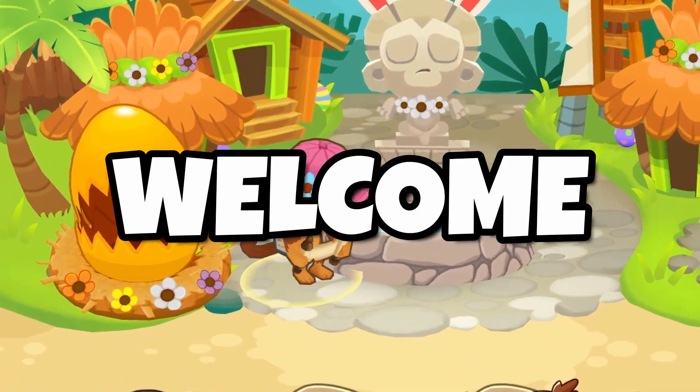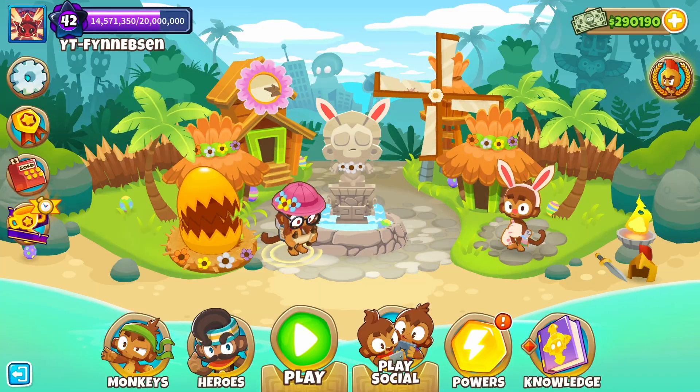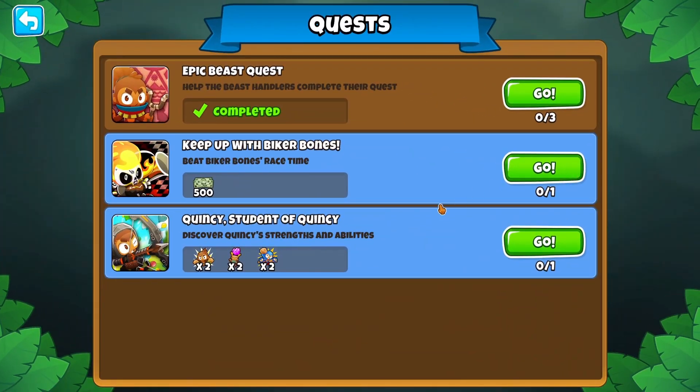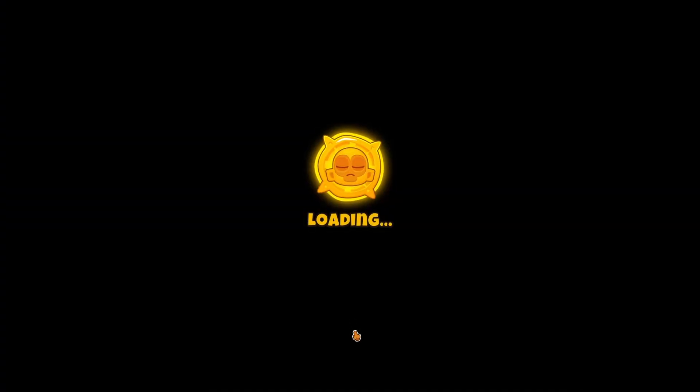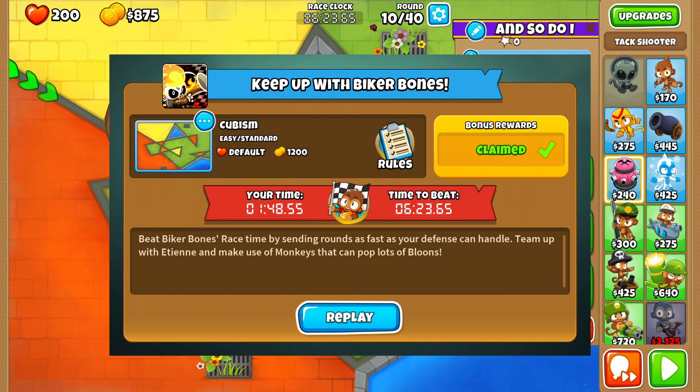Hey everyone and welcome to this video on how to beat the two new crests in BTD6. To begin, click on the new crest monkey and select the first crest. This crest is all about beating Bikers Waste Time, and I have an easy strategy to ace it.